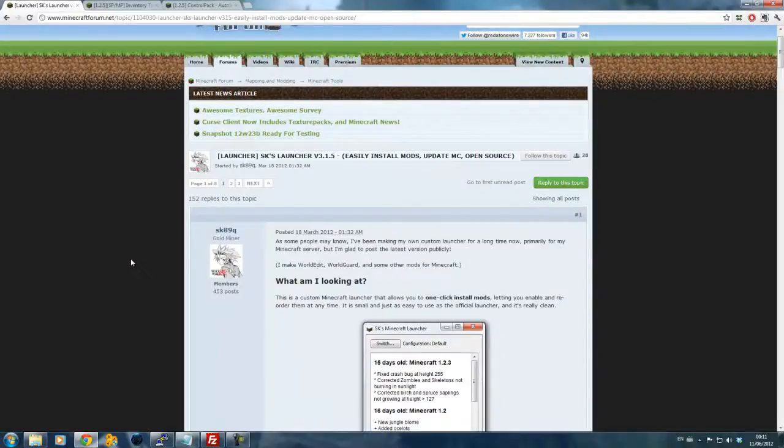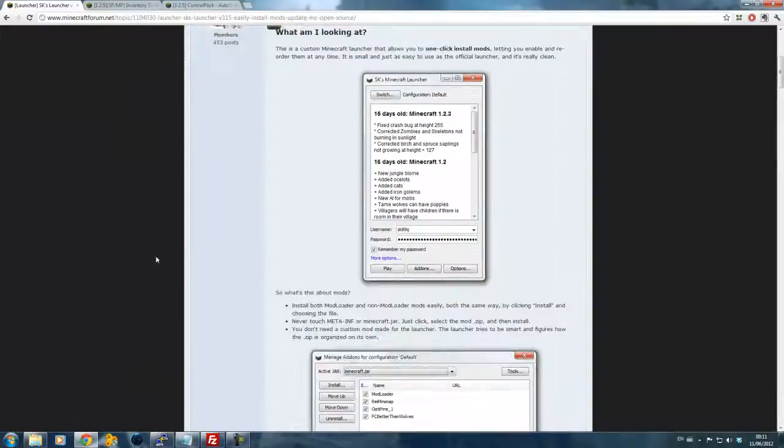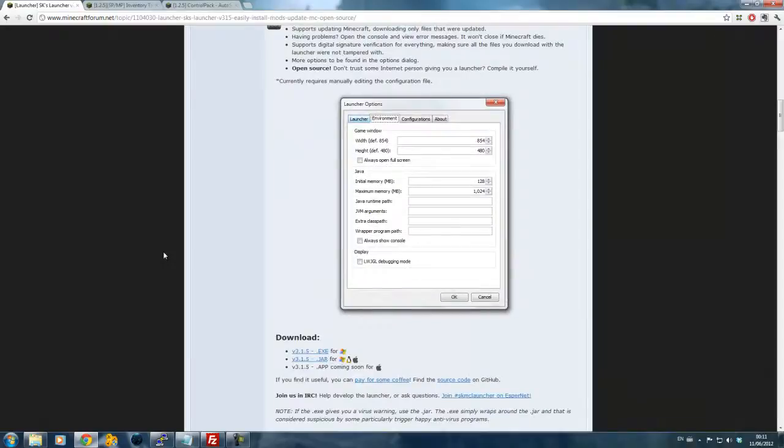The first one I want to show you is the SKs Launcher, which is made by SK89Q, the famous developer of WorldEdit and WorldGuard. What it does is it's a launcher which lets not-so-technical people install modifications to their Minecraft quick and easy, and doing that you are able to change the size of the Minecraft window, toggle full screen, and how much RAM it can use. The idea of this launcher is for people who aren't really advanced in technology.